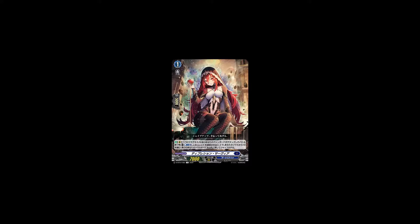The next card revealed was Depression Servia. Auto — on rearguard circle, at the end of the battle your vanguard with Baron Magnus and this card name attacked, cost counter blast 2 and retire this unit. Choose 10 cards from your soul and return the rest of the cards in your soul to your deck and shuffle it.